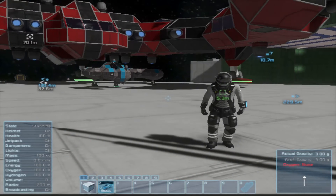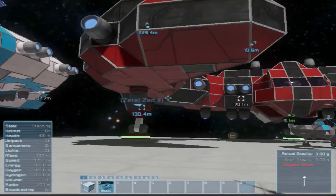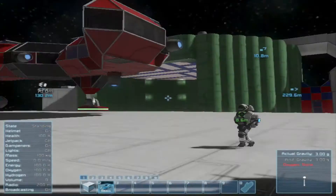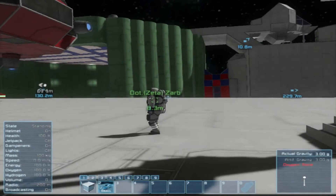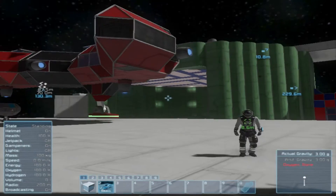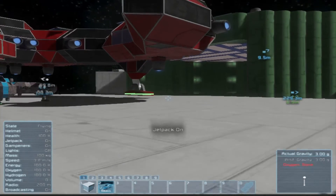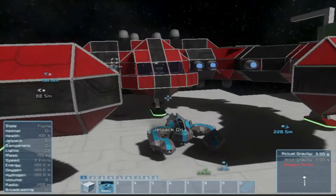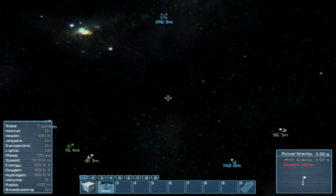Hi everybody and welcome back to the Zeta. We are in our ship building world. We come here in creative sometimes and just pop ships together before we start building them in survival. Sometimes the larger builds are easier to do in creative and you make a better ship.